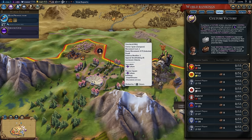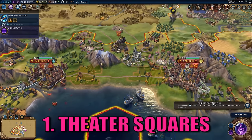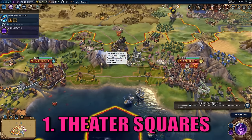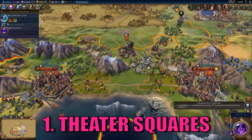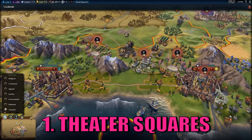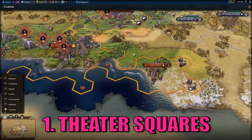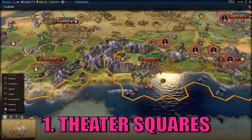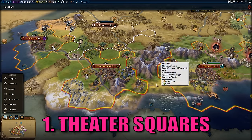The most obvious thing is get up as many theater squares as possible. You don't have to play tall anymore. Playing tall in Civ V for a cultural victory worked, but now it's kind of the opposite. You want as many cities as possible so you can get as many theater squares as you can. I've got theater squares in three of my cities right now. It's turn 152 on quick speed, but you want to get as many of these down because you want to generate as much culture as possible.